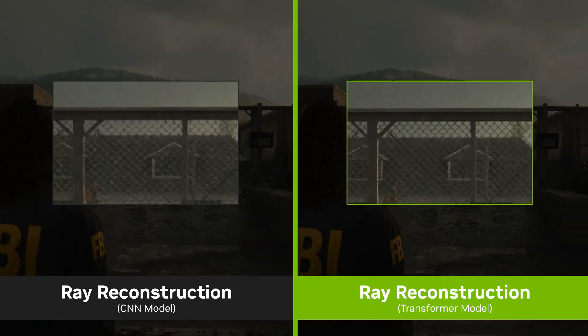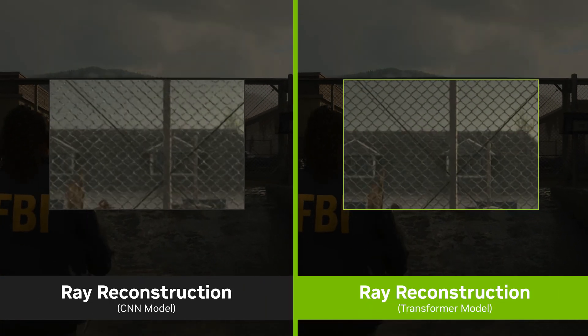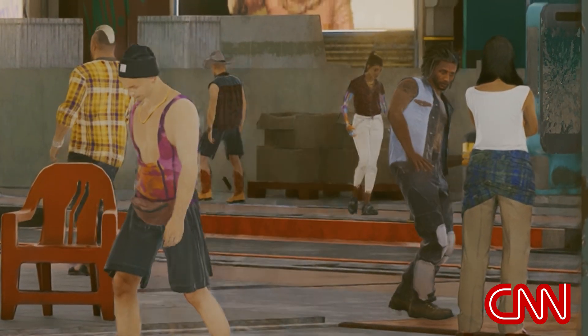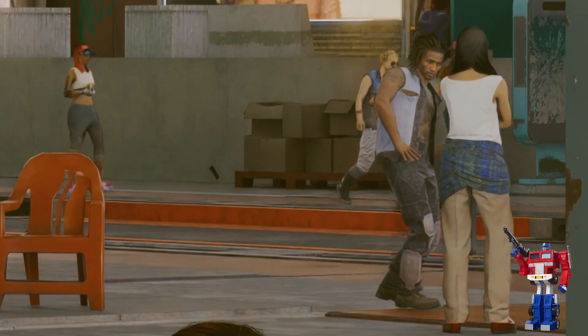Thankfully, with this transformer model, that is pretty much not the case. Now, the results very much vary. As you can see here, there's a very noticeable difference in some artifacting with the people walking in the distance between the transformer and CNN models. Though, of course, the effect will be even more noticeable if you're running at a low FPS in the first place, and DLSS has to do a lot more heavy lifting there.